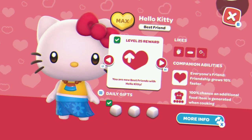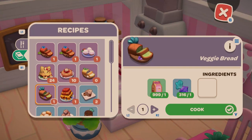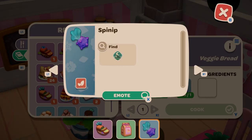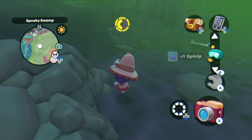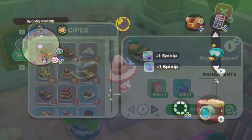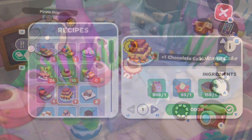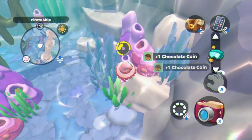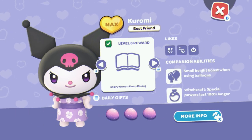Next is Veggie Bread — flour and a Spinnip, which are found in the Spooky Swamp with some dotted around by the lake area. Then moving on to Volcano Cake, which is flour, Magna Bloom, and Chocolate Coins. Chocolate Coins are found in the ocean by the sunken ship — you'll need to have unlocked diving through Kuromi to get them.